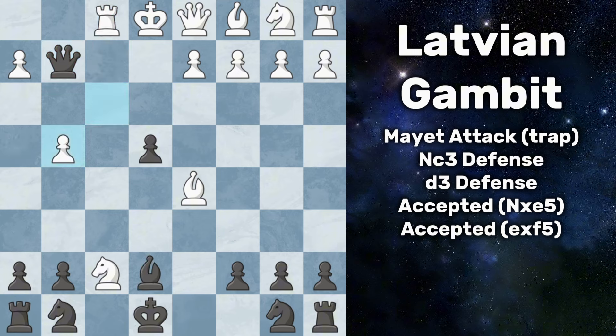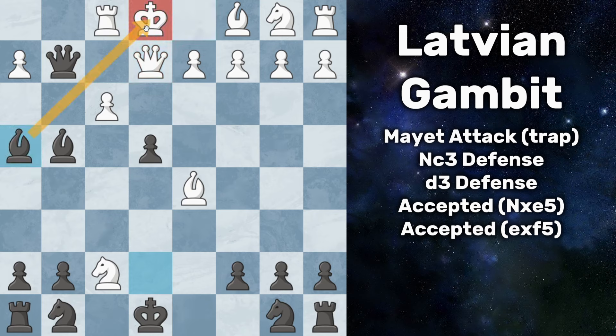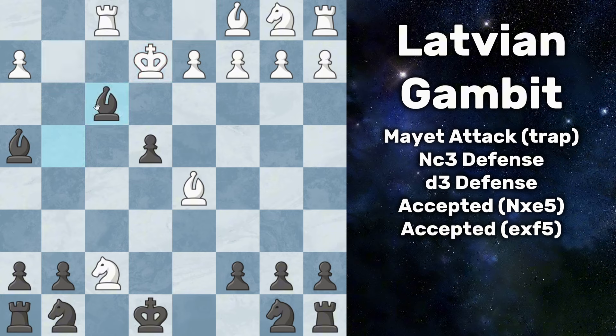That is a super fun trap, but they can actually survive here if after bishop e7 they resist the temptation to capture and instead play queen to e2, making a little getaway square for their king. But you can still get a much better position after you play this check — king has to slide over — and after this trade, you take on f3 and you just have two absolutely murderous bishops. This king is terrible and your development is going to be super easy while white lags behind.